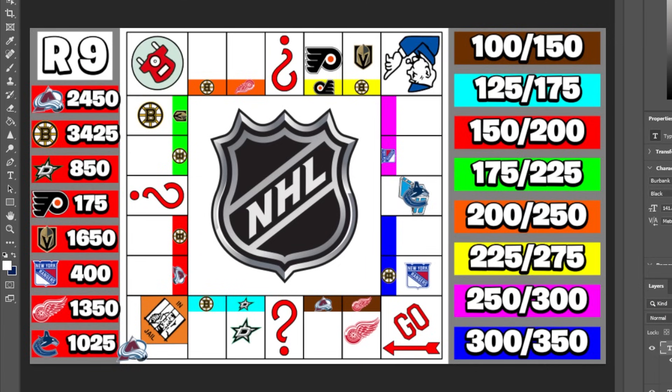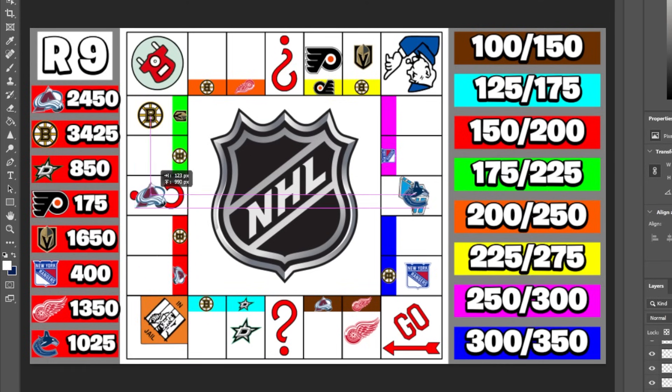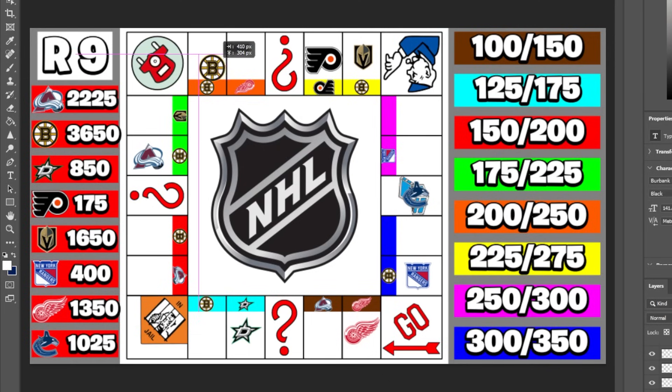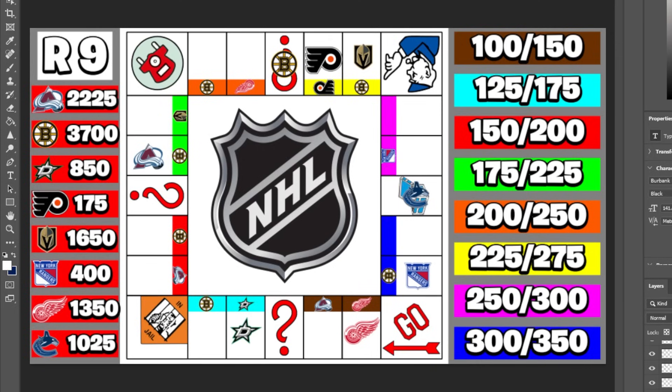Entering round nine, Boston still leads at $3,425 while Philly is in danger with only $175. Colorado rolls four and owes Boston $225. Boston rolls four and lands on the wheel of chance — the result is just minus $50, not bad. Dallas rolls one and owes Boston again, dropping to $675 while Boston climbs to nearly $3,900.